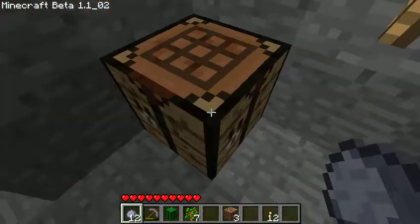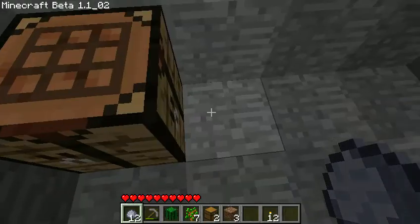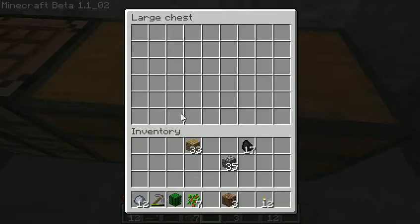Let's make a chest. If you put two chests next to each other, you can make a large chest instead of a small chest.